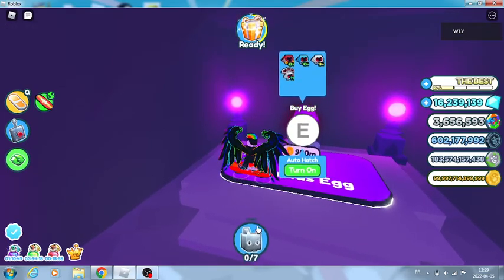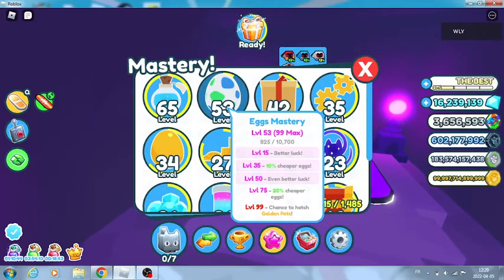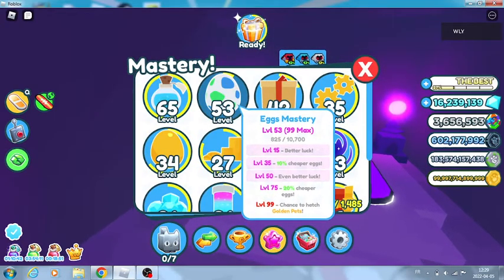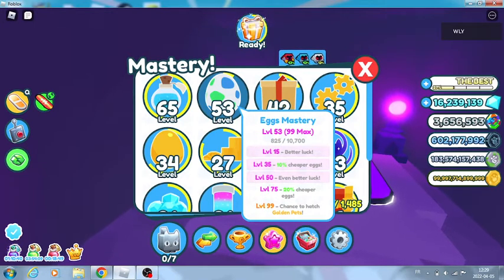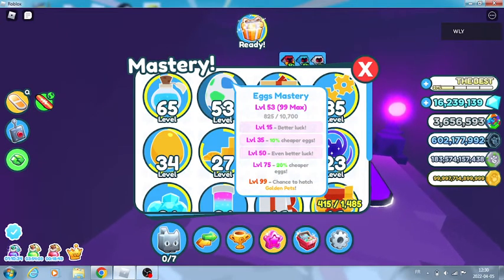If you work on your masteries - over here on the masteries - if you're level 35 on the mastery you get 10% cheaper eggs. If you're level 50 you'll get even better luck.